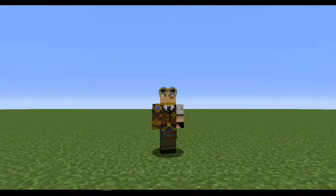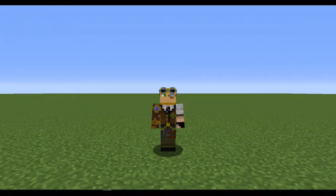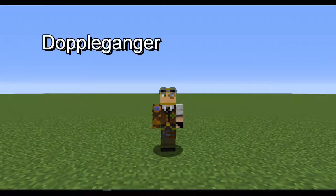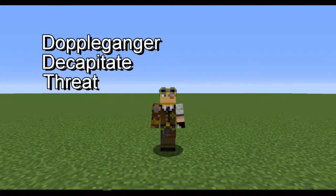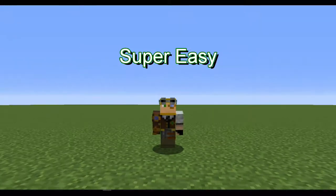Hello ladies and gentlemen, welcome back to another Mythic Mobs tutorial. Today I'm going to be covering three different mechanics: Doppelganger, Decapitate, and Threat. Why three? Because they're all super simple, super fast, and super easy.